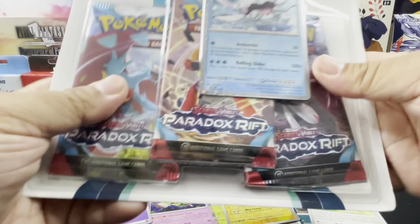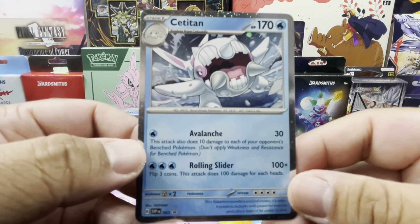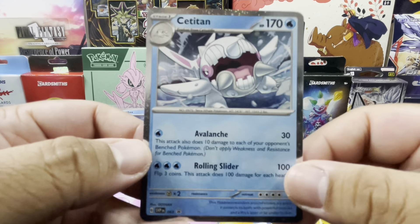Garbodor, Technical Machine Evolution, reverse holo Pansage, Blitzle, and a holo Zarude. Very nice.